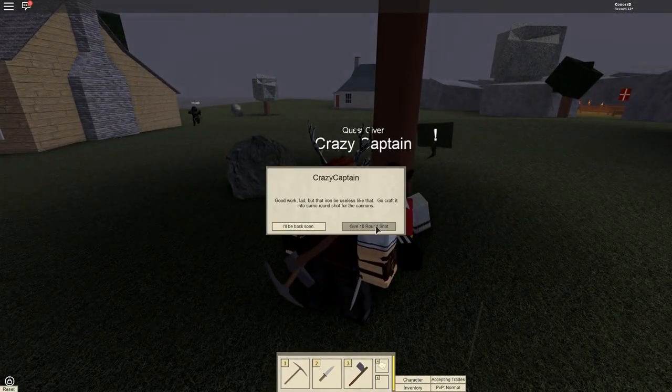And finally, for the fourth quest, you need to go to the tavern in Nova Barraska and buy some lame juice.